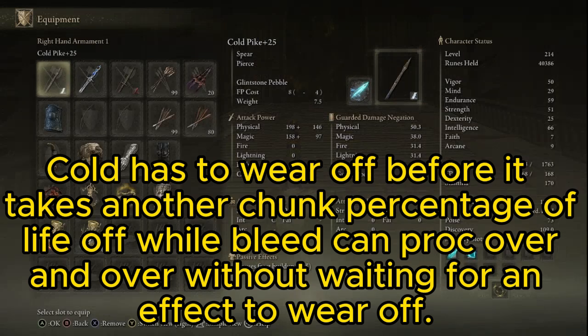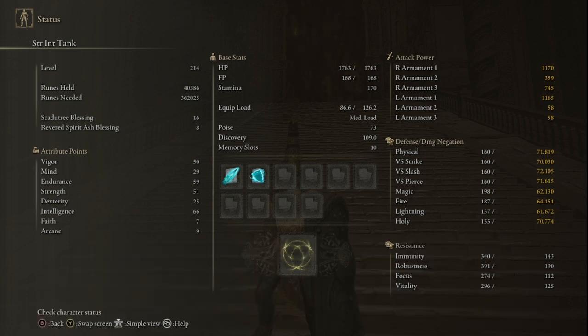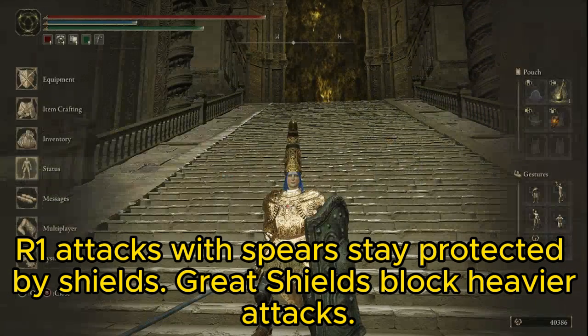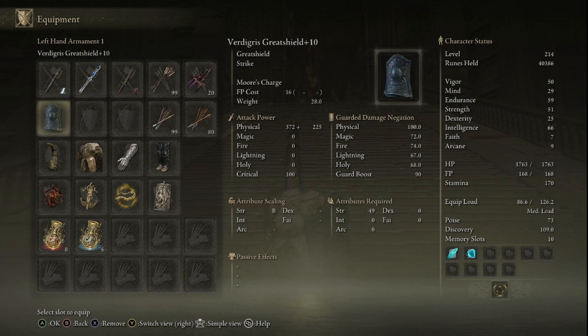Here is a sample character I have, and they have an intelligence build, so I went with a cold spear and a bleed spear. I highly recommend Bleed against Consort Radahn. Here you can see my stats. Pay attention to the strength and endurance — I also have high intelligence in this build — but particularly the strength and endurance are very important for being able to hold the shield and use the spear correctly. If you need to respec, you may need to increase your strength and endurance for this kind of build. I do recommend a bleed spear for this.